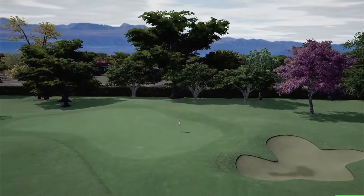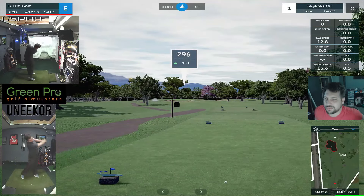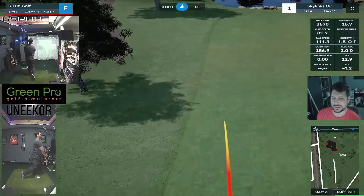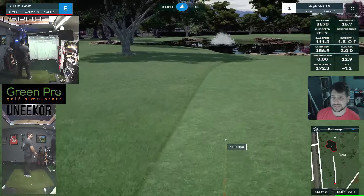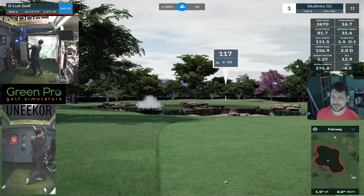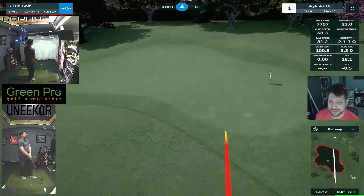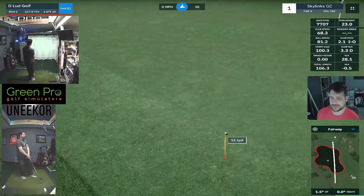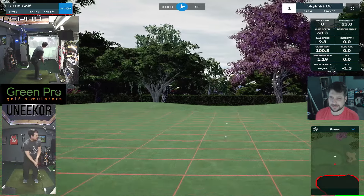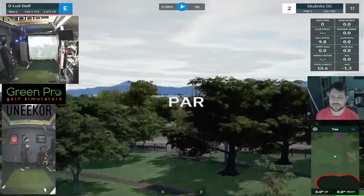It just looks like every lie is a tight lie. We start off on hole one, a short par four. I was just trying to take a hybrid off the tee and I chunk-pulled it. But it's a short enough hole that it's not going to matter. Got a really nice little lake with a fountain on hole one, and 117 yards in — comes up a little bit short but does hop onto the green. From 33 feet, a good effort there and we'll par number one.